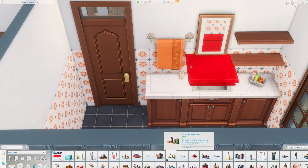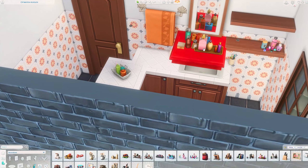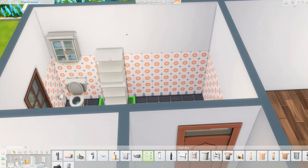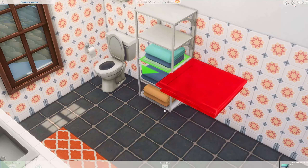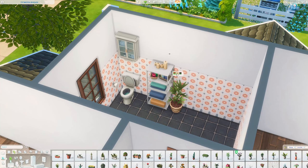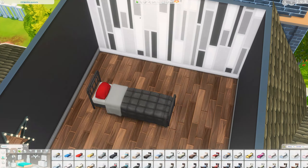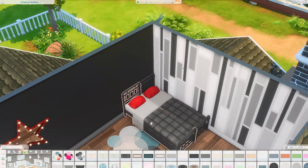Now we're on the first floor. I wanted the bathrooms up here to have more clutter. The first floor bathrooms use an orange and blue color scheme — a little different from downstairs but the same combination of furniture pieces, just different colors.